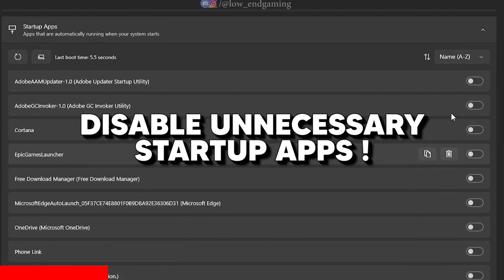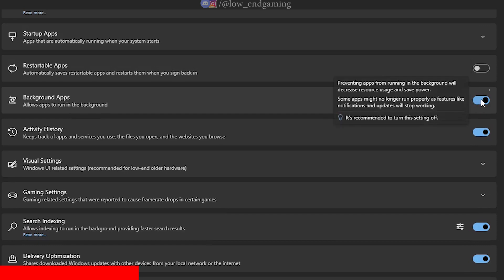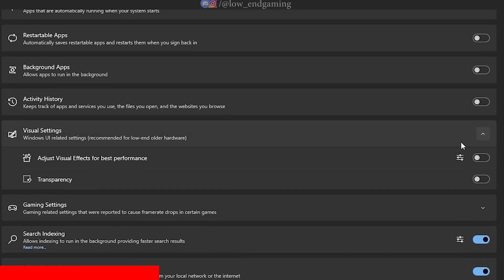In Startup Apps, disable all the unnecessary applications. Disable restartable apps, background apps, and activity history. In Visual Settings, turn on Adjust for Best Performance and disable Transparency Effects.